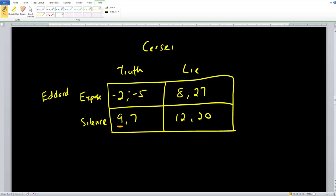Remember, negative numbers just mean a negative payoff for you — you always want the highest number for yourself, whether positive or negative. If you knew for sure Cersei was going to lie, we're comparing exposing, which gives a payoff of eight, versus staying silent, which gives a payoff of 12. So once again, you're going to want to stay silent. Eddard always has the strategy of staying silent.